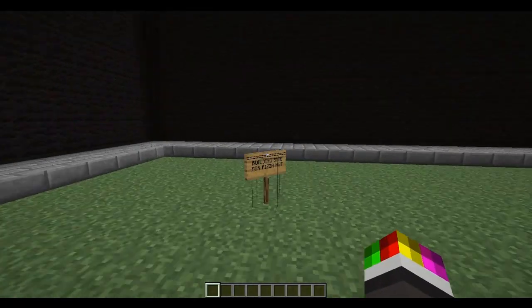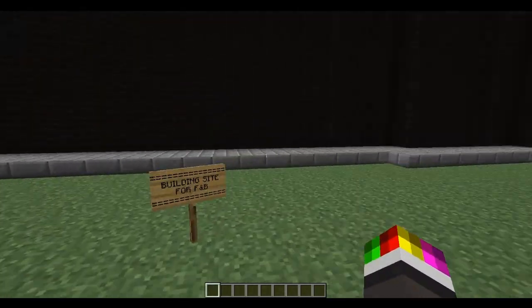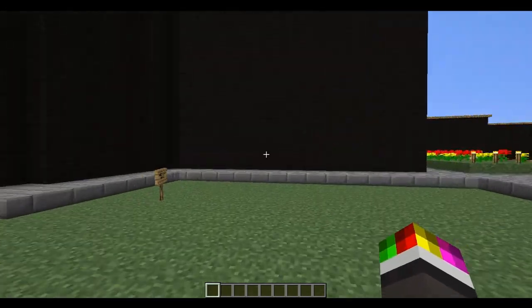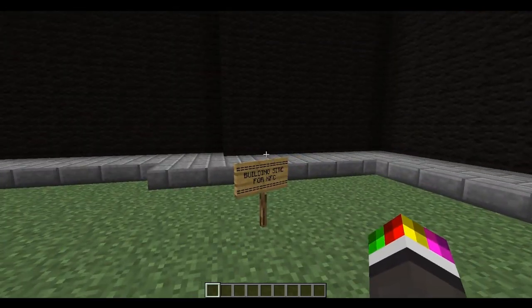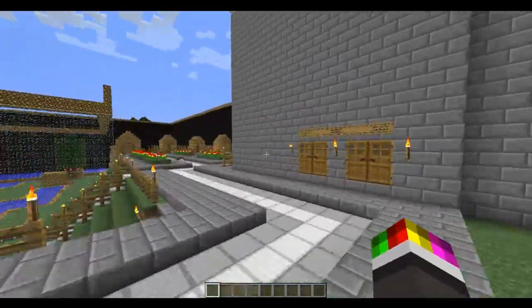Over here, as you can see it's not completed. This is for a Pizza Hut - it might change though. This is for Frankie and Benny's, and this is for a KFC. Other stuff can be done, so it's alright.